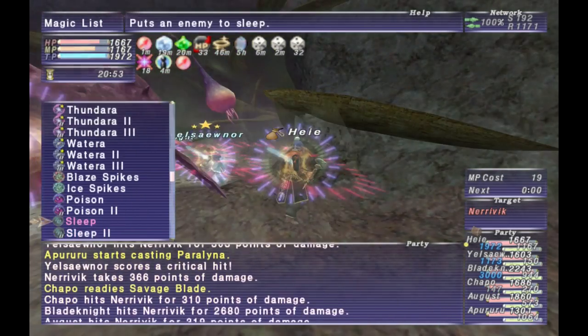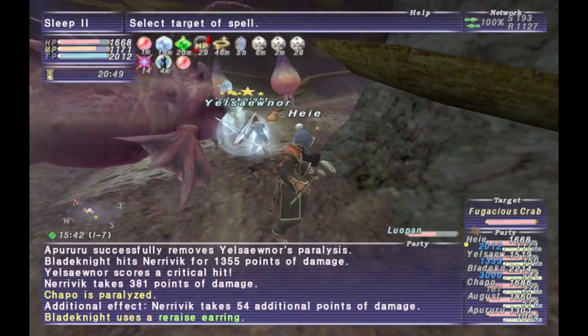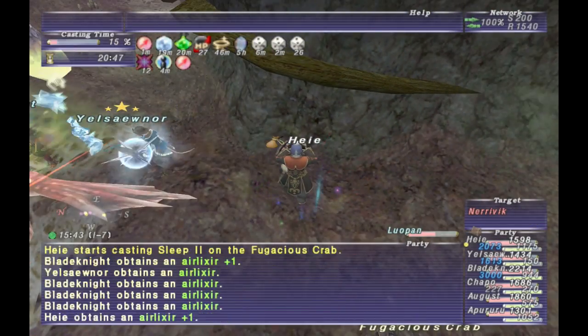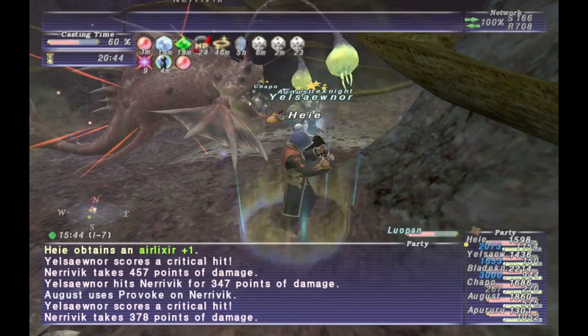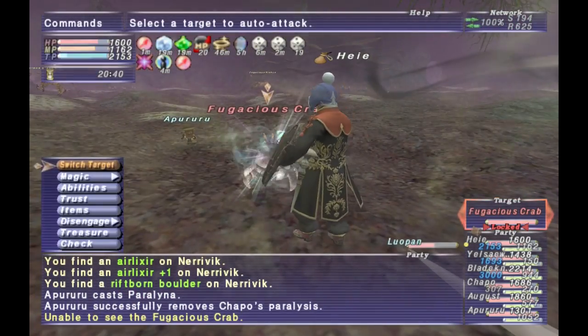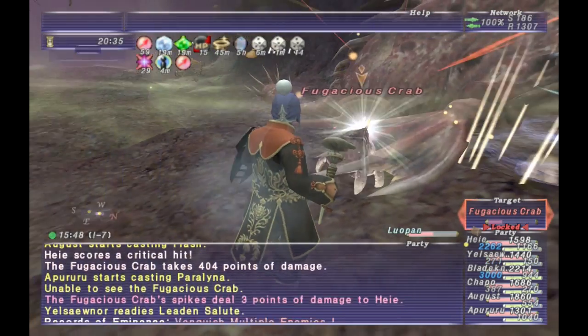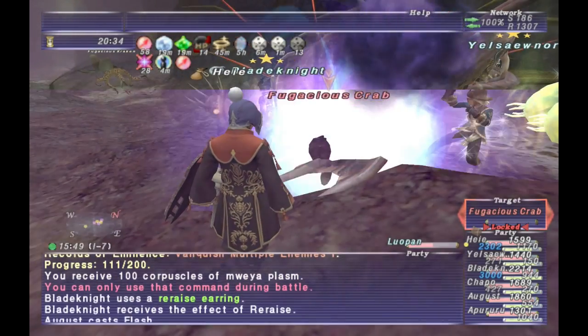Hypnic Lamp will put to sleep anyone who is looking at the NM. If you're facing the NM when it goes off, you're likely to get slept. You can try to turn around, but you have to be very fast — almost before he even readies the TP move — or you're probably going to get slept.